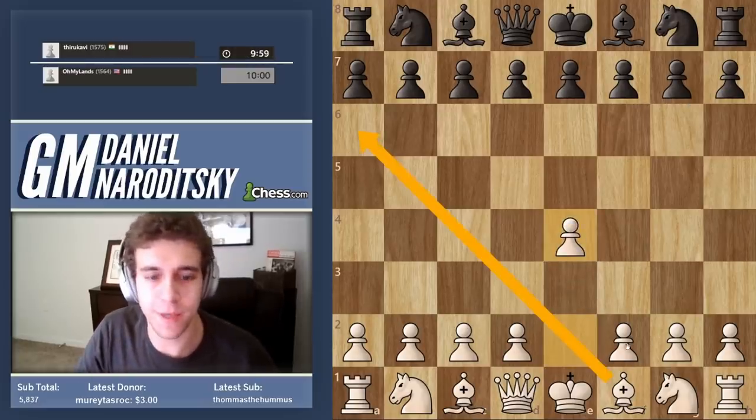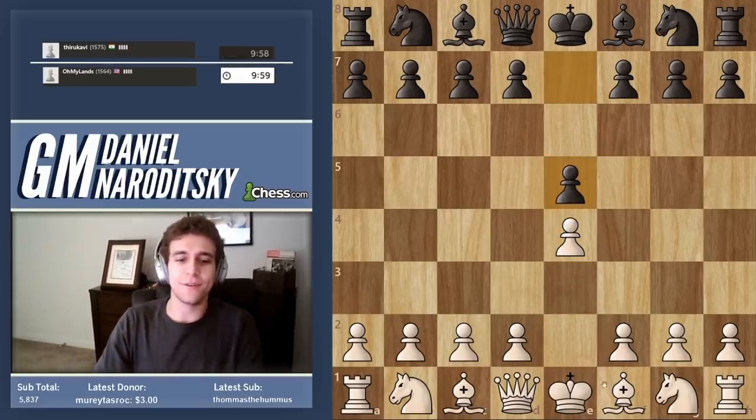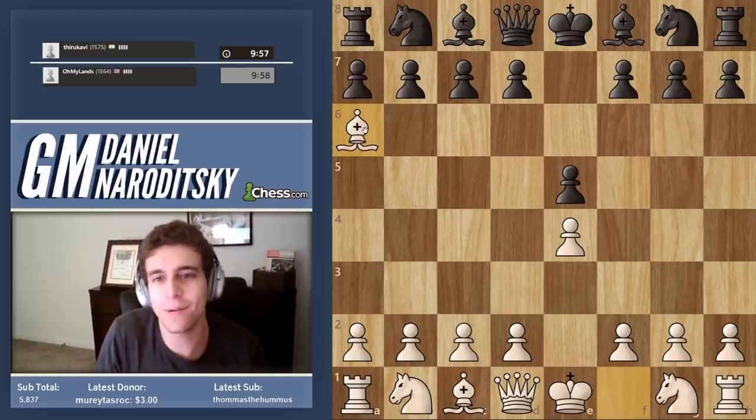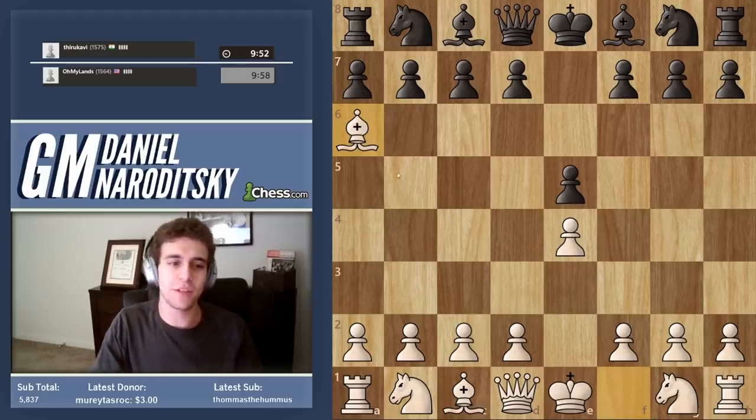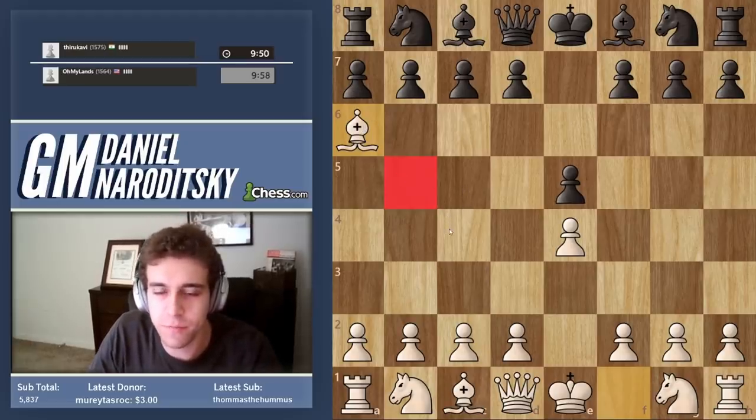As usual, we're going to go e4 and then bishop a6. Mouse slip! Oh my god, what am I doing? It's horrible. I meant to play an accelerated Ruy Lopez with bishop b5.